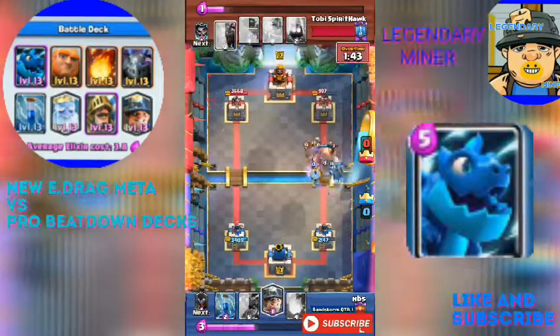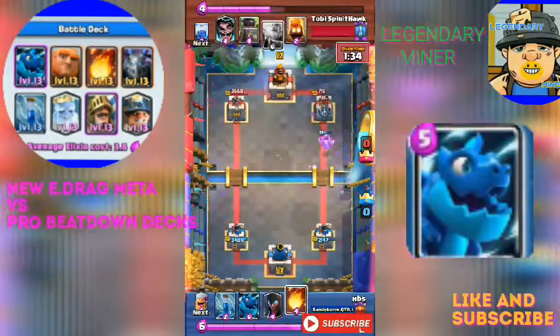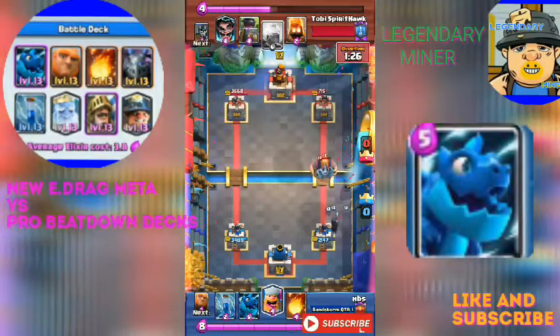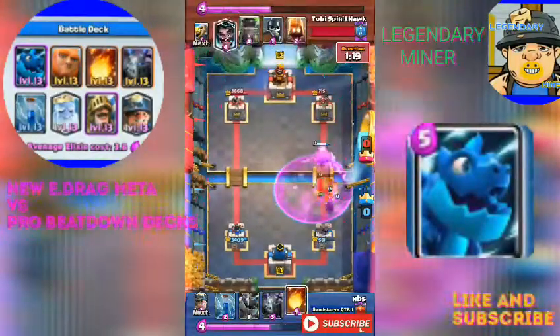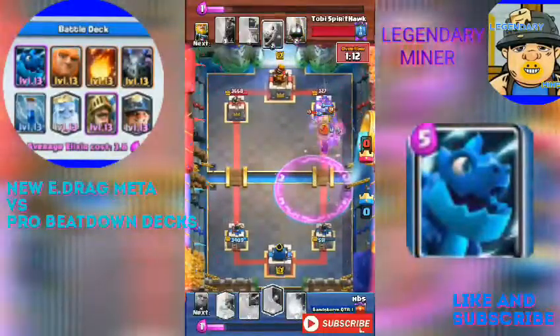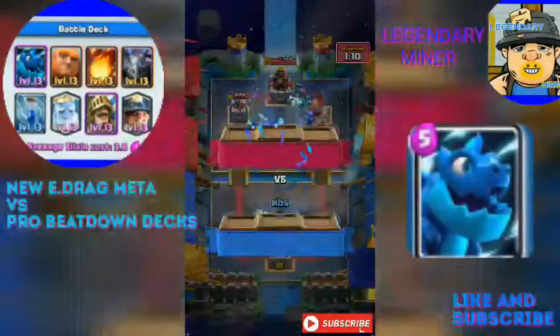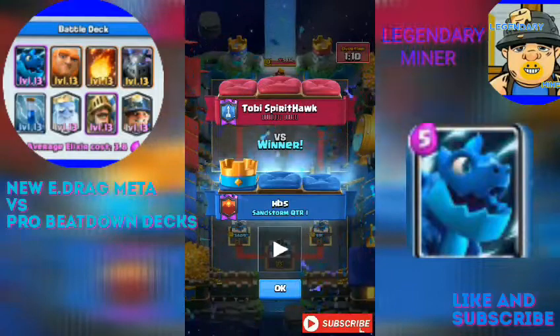Even with the opponent's Lightning, it doesn't stop him from dropping the Night Witch and Lumberjack behind the giant. It just favors him because he recycles everything. And now I think this is where he's gonna win — yep, this is how the match ends. It's a really amazing match.